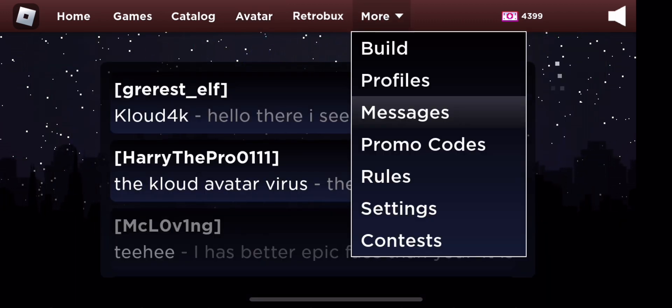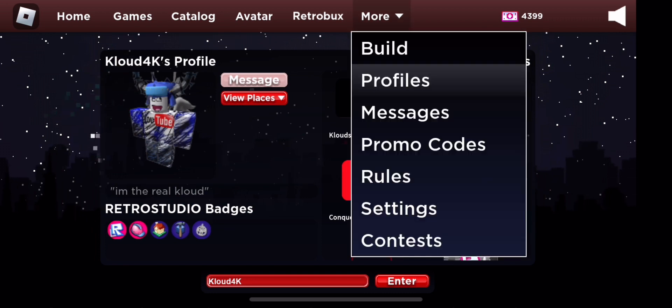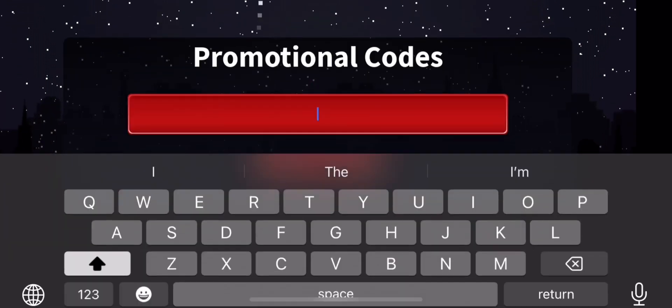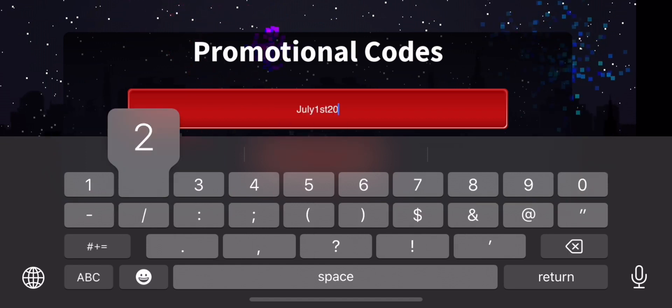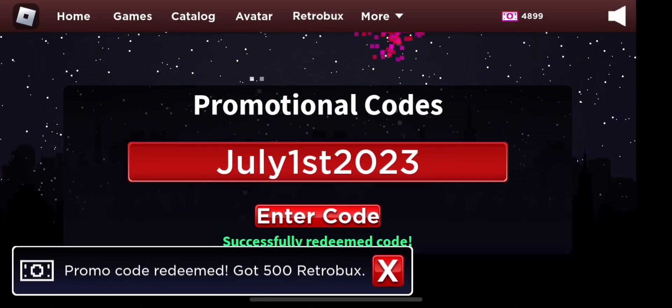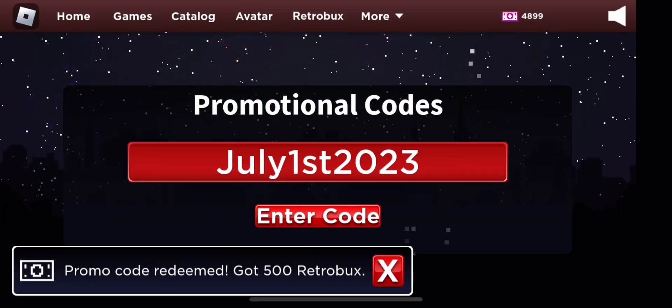I'll check my messages later after this video. We're gonna go to promo codes. Here's the code: July 1st, 2023. As you can see, it gives 500 retro bucks, which is what some of you guys may need.